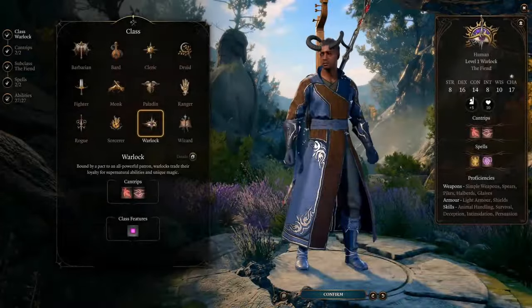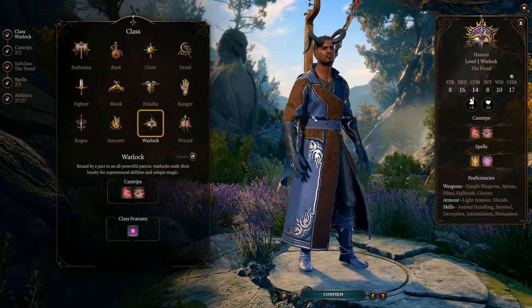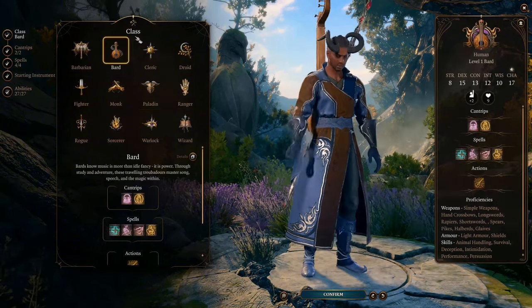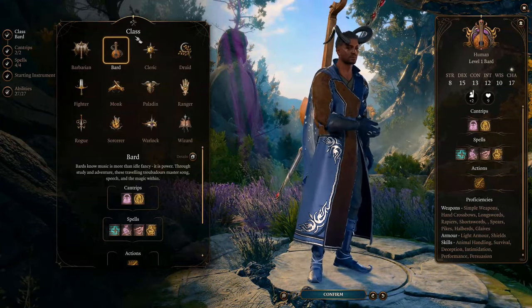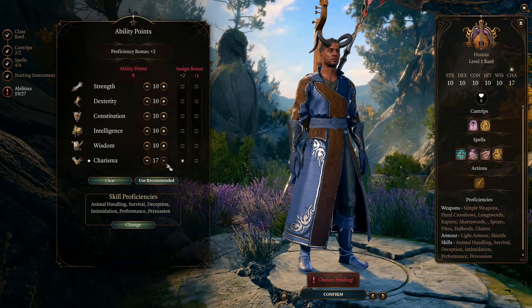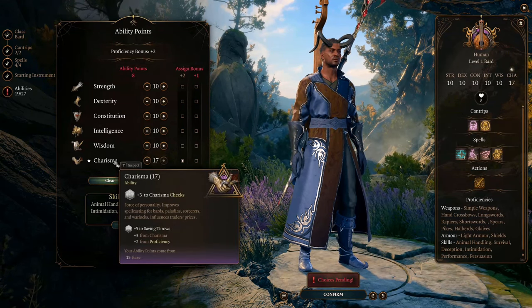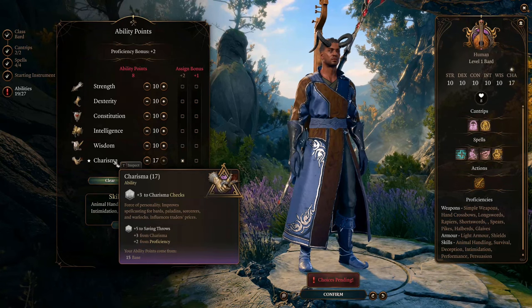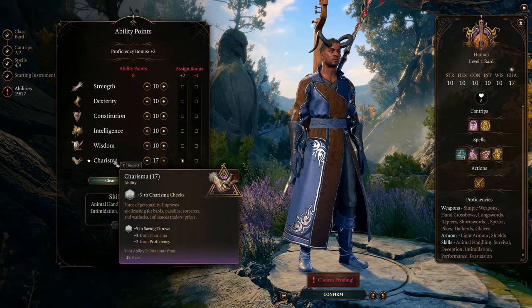Now let's talk about the leveling strategy — when to level into each class and what you can do in different stages of the game. I started this build with the Bard class to get Vicious Mockery as soon as possible. When originally allocating ability scores, we give the major bonus to Charisma and bring it all the way up to 17, which is the highest possible for now. We are eventually getting it to 20. This is to maximize our casting ability and performance in conversations.